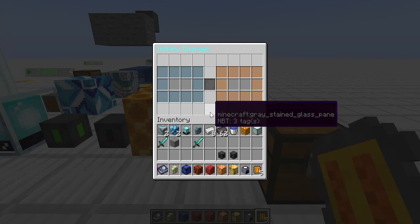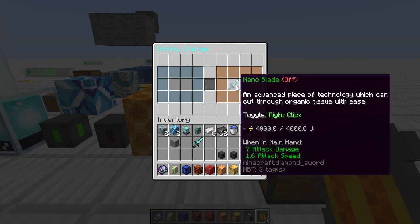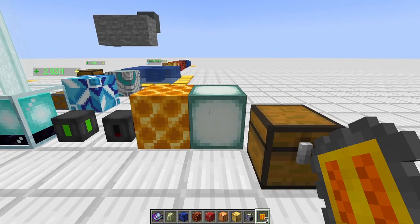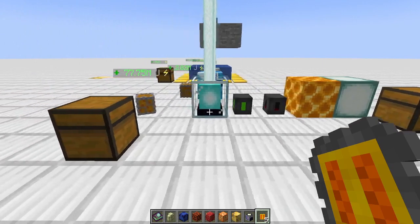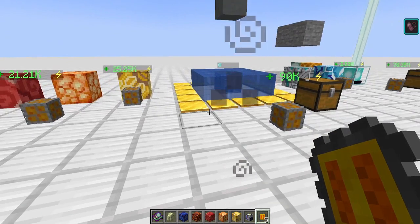Then there's the infinity charger - watch this. That charged faster than you can eat a piece of food in Minecraft - insanely quick. Both chargers have pricey recipes, especially the infinity charger, but if you have items holding 30,000-40,000 joules that you want to charge quickly, go ahead and make it. I tend not to carry many items that need powering, so I stay somewhere in the middle.